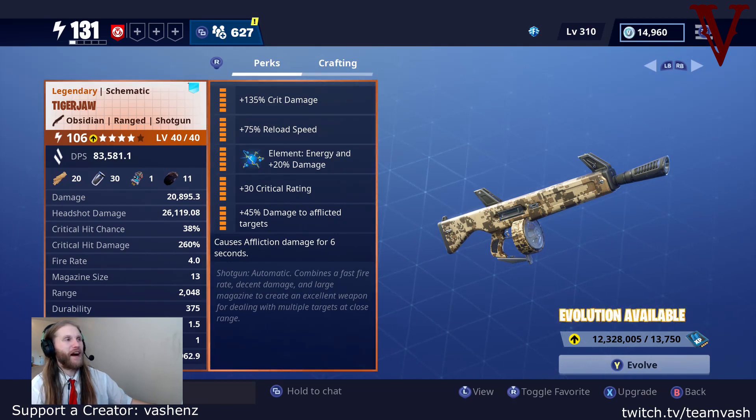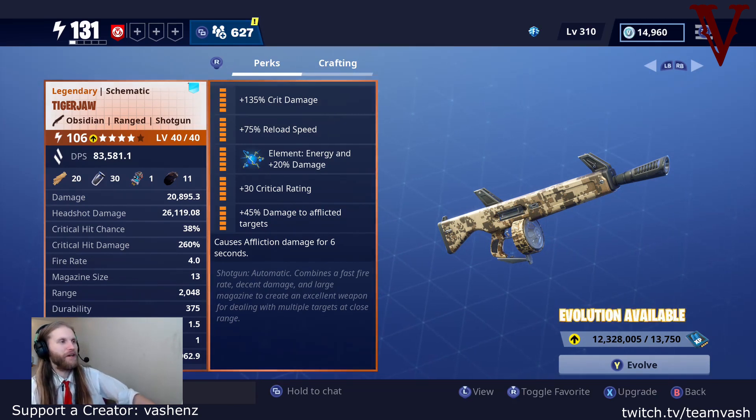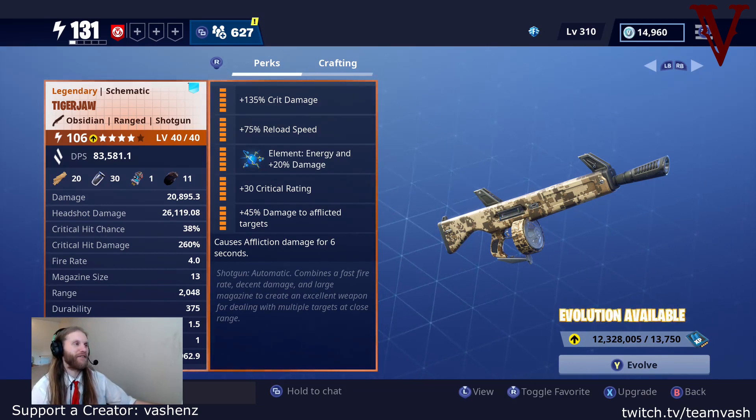This gun's ultimate build is crit damage, reload speed, energy crit rate, damage to afflicted targets, and of course it causes affliction. The affliction is a key element — I can't tell you how many times I've gotten kills because I landed critical damage on an enemy, moved on to the next target, and the affliction finished that target for me. You're rocking a 38% crit rate with 260% extra crit damage, a 45% afflicted damage bonus, and of course self-procing — just a massive damage increase.